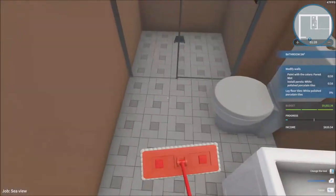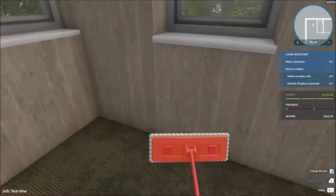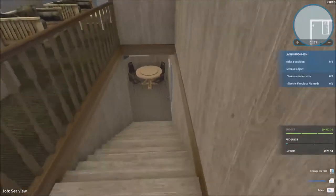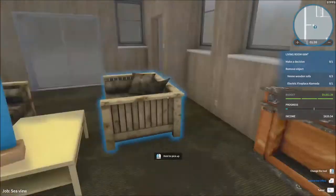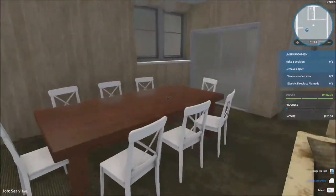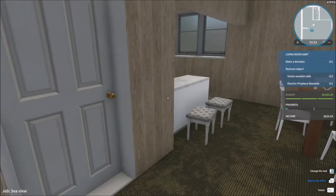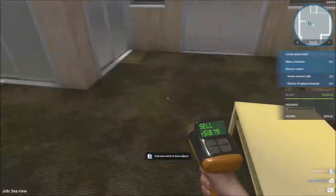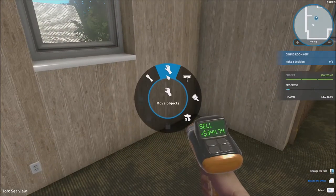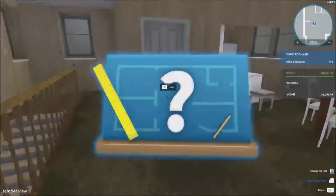I think everything's cleaned up and good. There's this little place right here — that's kind of like my house, it's got something like that where you can go on the other side on the other floor. We need to remove the objects first — the sofas and an electric fireplace they don't want. The game is lagging like crazy right now, but I think we're good.